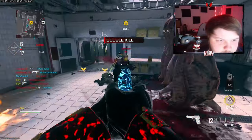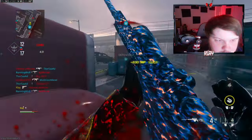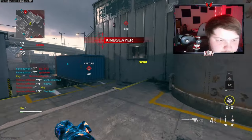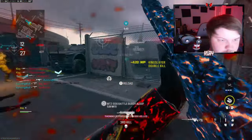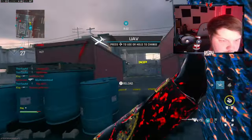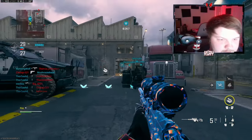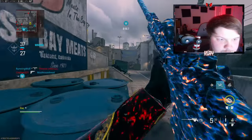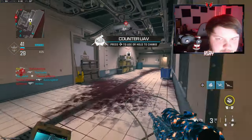I do have to play objective a little bit though, you know. I can't upload a loss unfortunately, so I need to try to get my teammates to at least push some of the hills with me. It's so bad trying to reload whenever you don't have Sleight of Hand or anything. I don't know what that guy was doing — I'm just trying to run away.